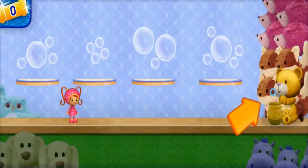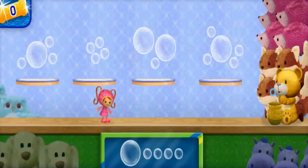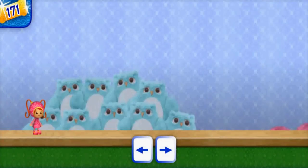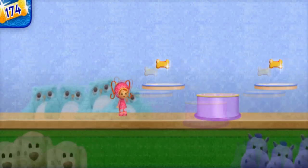To find those Umi cents, we need to get past this tower of stuffed animals. Look at the bubbles shown here. Count the number of big bubbles and the number of small bubbles. Then move me to the group of bubbles that has the same number of big bubbles and the same number of small bubbles. But be careful — if you move me to the wrong group of bubbles, I'll bounce backwards! When we go to the group that has the same bubbles, I'll get a boost over the stuffed animals. Ready? Use the arrow keys to move me around.